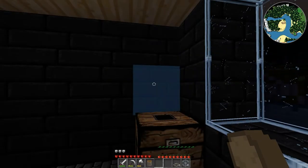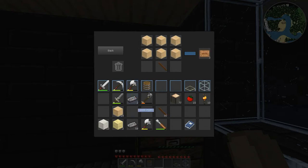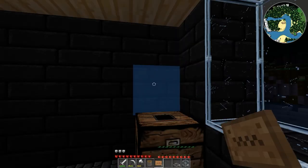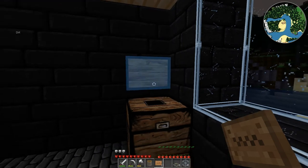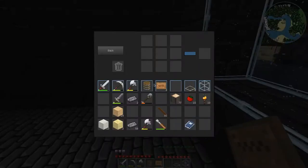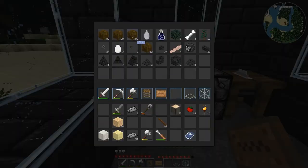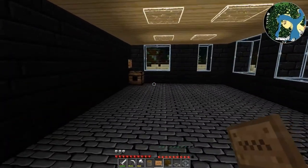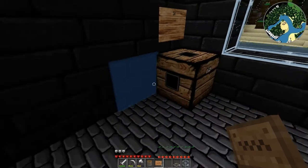I'll throw dirt in it. I feel like I'm gonna want some signs too, which I think use that recipe — yep they do. All right so let's put a sign up and we'll say 'dirt'. Now we have a chest for all of our dirt. I think I have a bunch of dirt over here so we'll grab that dirt out of there. For some reason it seems to be running a little slow right now, I don't know why. All right, so we have some dirt.